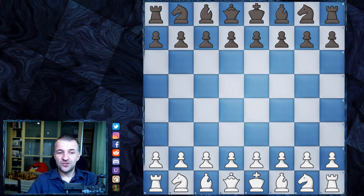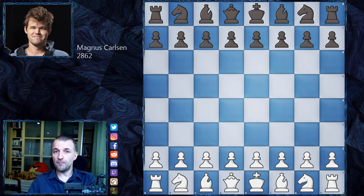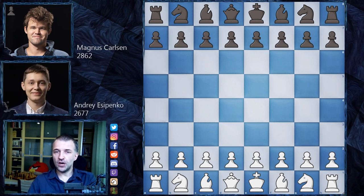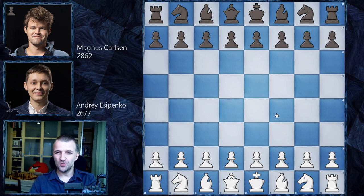Hello, Mordiemers here and welcome to the eighth round of Tata Steel 2021. This is a very exciting and important game — especially for Najdorf players. If you like the Sicilian Najdorf, this is definitely for you. Even if you don't play it, it's still very educational. Let's see the game between Magnus Carlsen, the world champion playing with the black pieces, against Andrei Yesypenko. Magnus, after a series of draws, will definitely want to crush the young grandmaster.